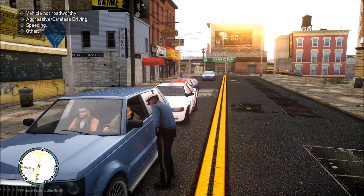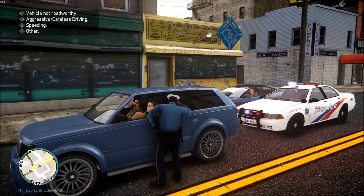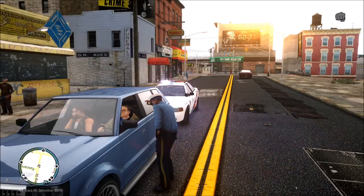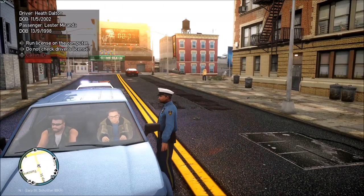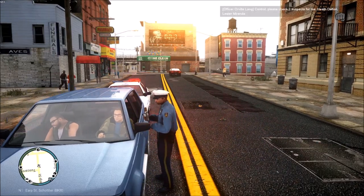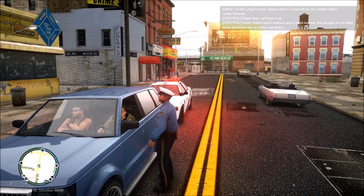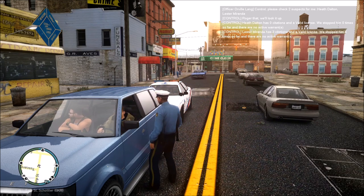Hello sir. I'm traffic officer Thomas with the Liberty City Police Department. The reason why I pulled you over today is because you crashed that red back there. Can I see your driver's license, registration, and proof of insurance? We got people flying around us — they took out a light pole, but that's just how GTA's gonna GTA. Thank you, passenger. Lester Miranda and Heath Dalton — Heath Dalton's the one we need to worry about. Lester Miranda is the passenger. Running them: three citations, valid license... no. Both have no active warrants.